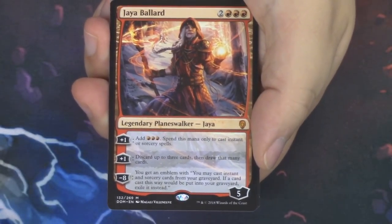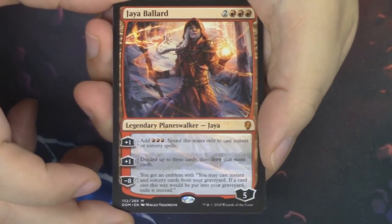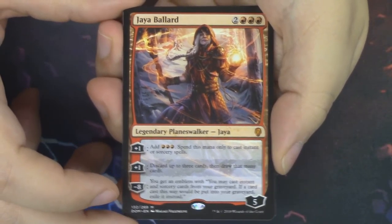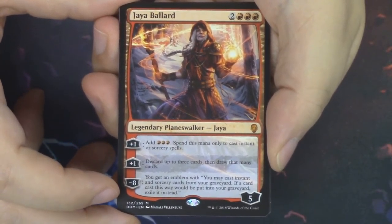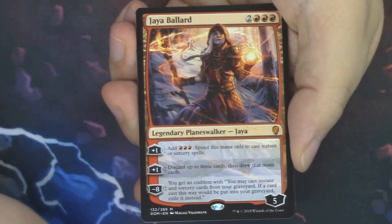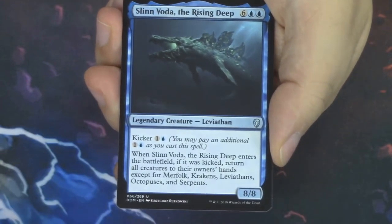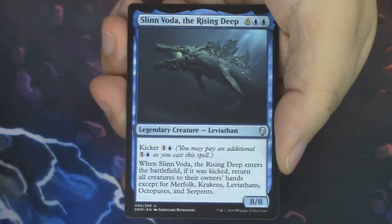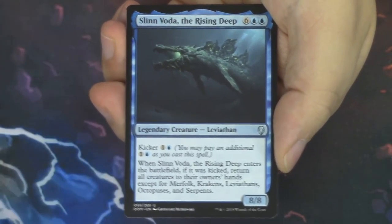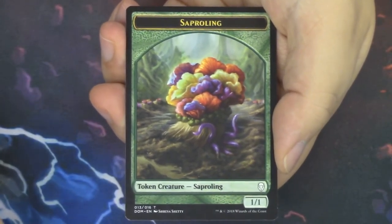Wow. Pack one — no complaints from me. We have the one, the only, Jaya Ballard! A Planeswalker mythic as the first card we open out of Dominaria — that is amazing. And since we only had two Uncommons, I assume that this is our Legends slot. And it is — it's Slinn Voda, the Rising Deep. That is a very expensive Leviathan, but that's fine. Behind that, a Mountain and a Saproling token. Look at that Saproling — so cool.